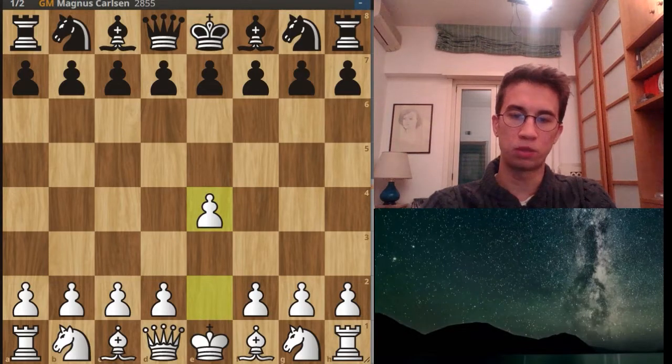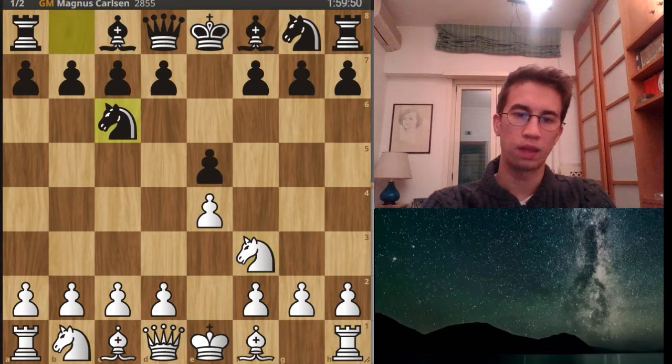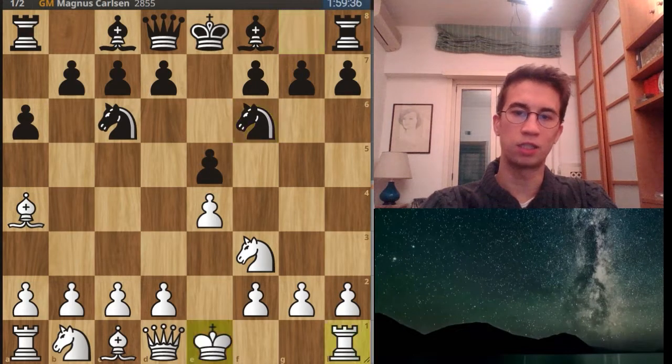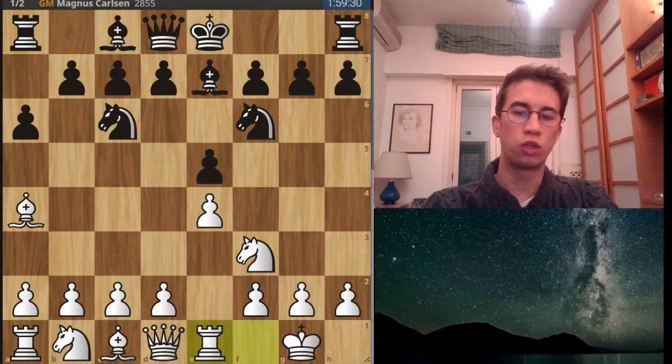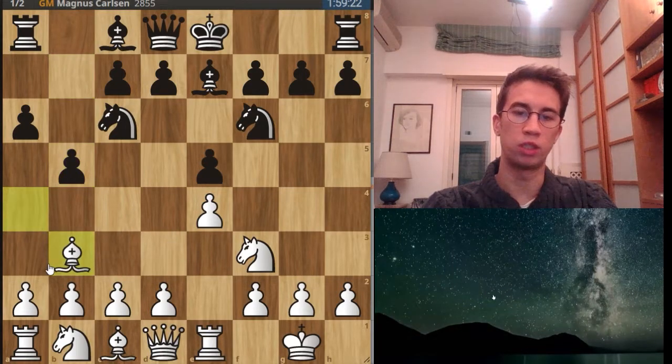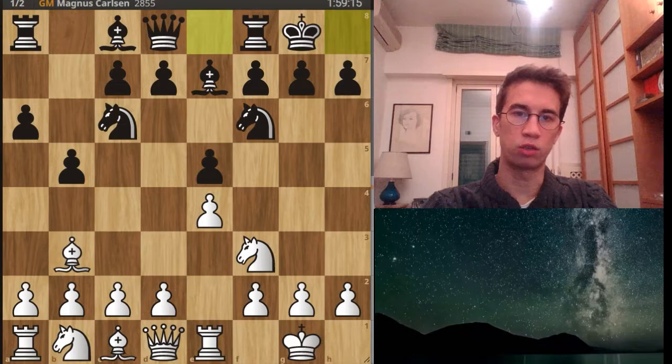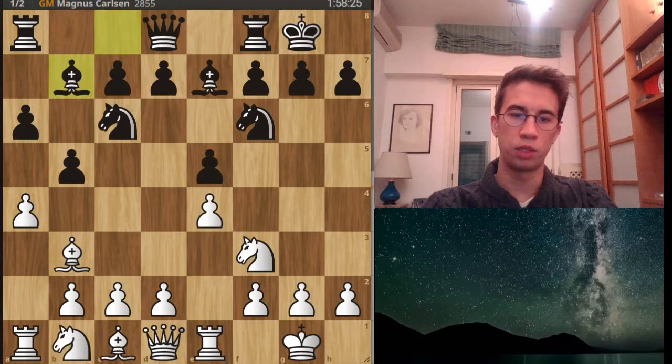Nepomniachtchi opens with e4, Carlsen with e5, g3, knight c6, bishop b5, a6, bishop a4 — a typical move — knight f6. Castle by Nepo and bishop e7 by Carlsen. Rook e1 and b5 by Carlsen. Nepo retreats and comes back with ambition, keeping on the strong diagonal: bishop b3. Carlsen castles. And now a4 by Nepo, Bb7 by Carlsen.